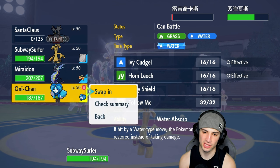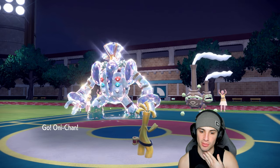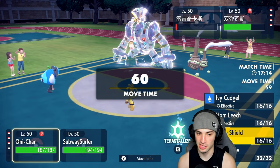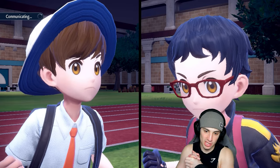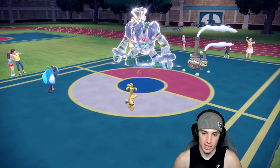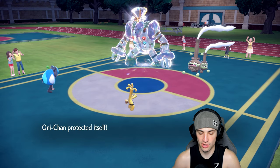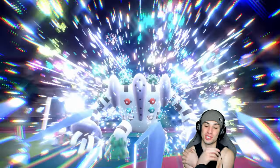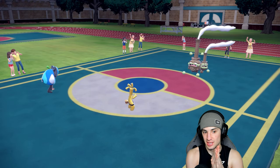Actually, we're just going to Spiky Shield — pretty simple. We could play mind games and swap into Miraidon, but it's cleaner to just protect and force them to throw out their terrain after we pick up a double KO. Spiky Shield goes up, they go for Crush Grip, and we go for Make It Rain. Plus-one Make It Rain should finish off both Pokemon no problem.